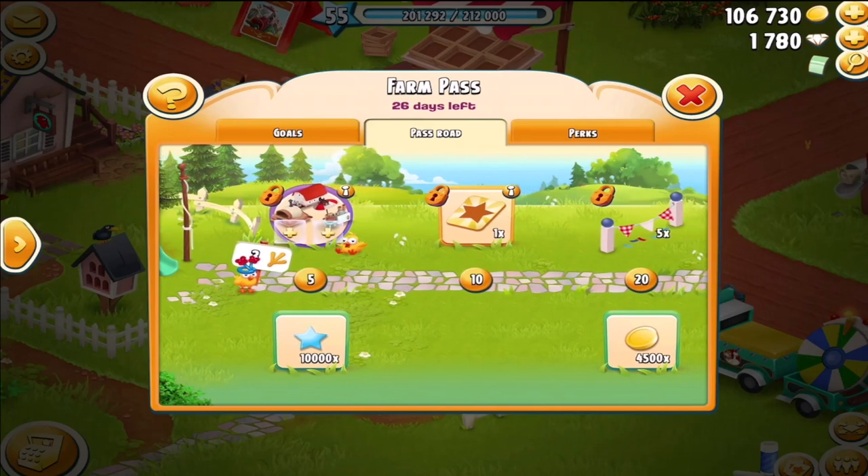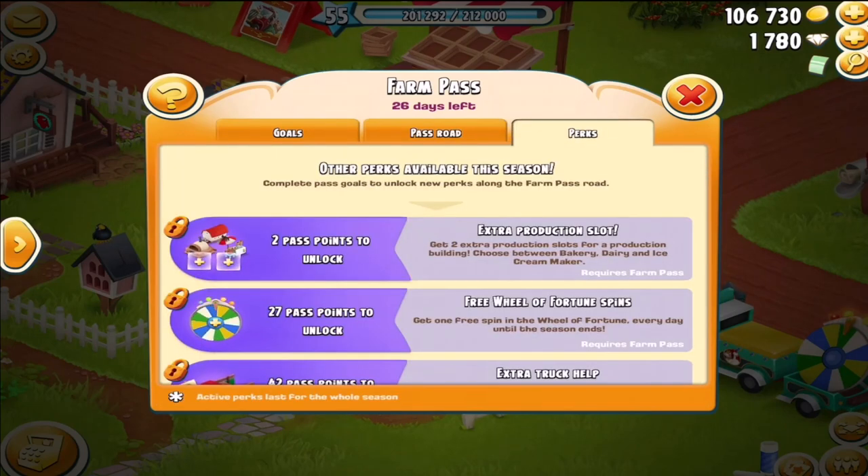The first offer is for extra production slots. You get two extra production slots for a production building. You can choose between the bakery, the dairy, and the ice cream maker — bakery, dairy, and ice cream maker. Anyway, that's for that particular pass.